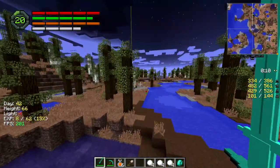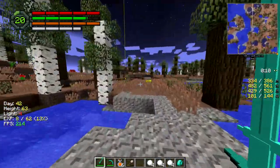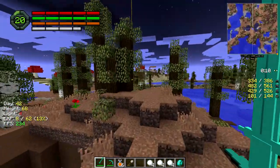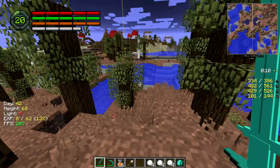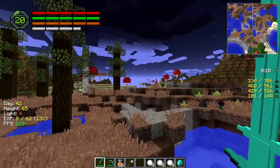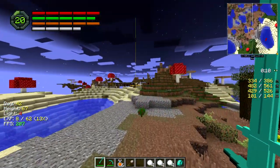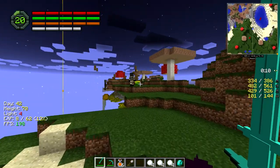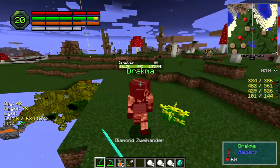We're quite far from home, but not too far - at least not too far with what we've got. The glider. The glider of life. Now that we got this, we'll be able to make our item repair pretty easily. Which is pretty sweet.